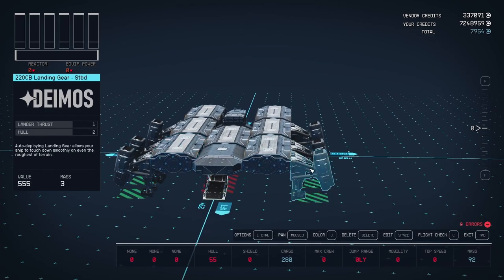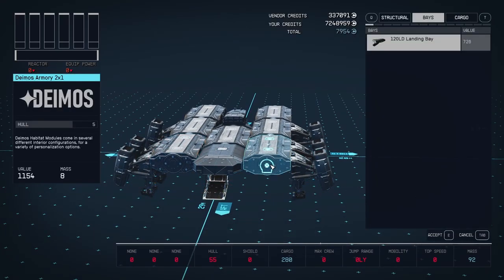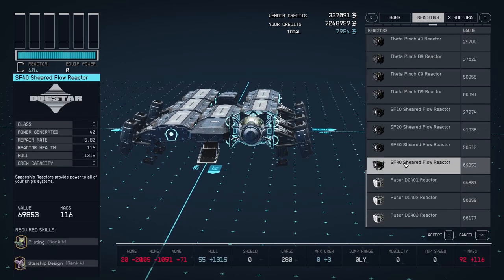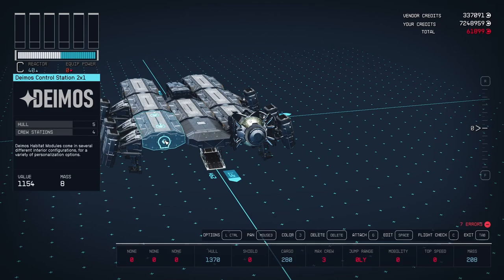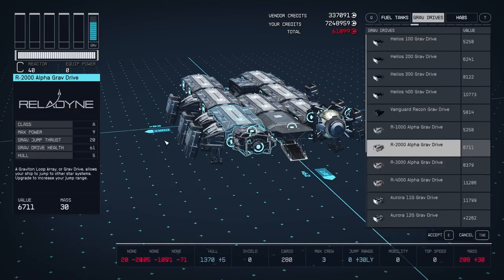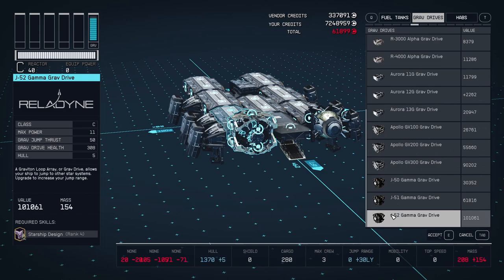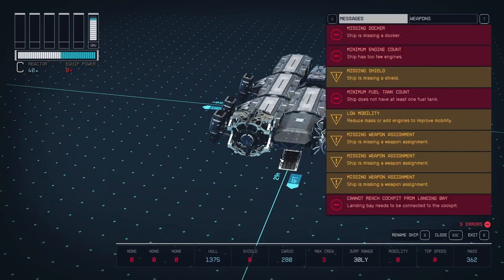Apparently that wasn't enough landing gear. There we go — I've managed to reproduce the error. So this is the one I'm seeing: 'Cannot reach cockpit from landing bay.' Landing bay needs to be connected to the cockpit.